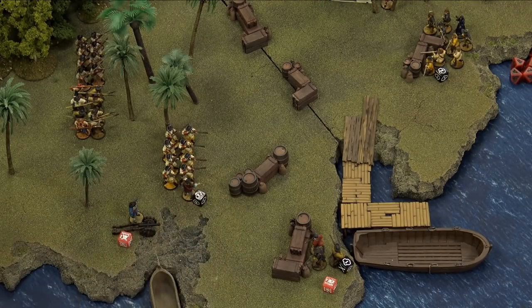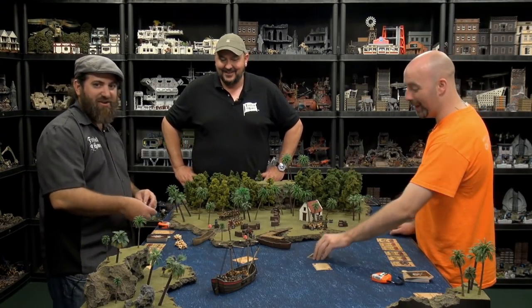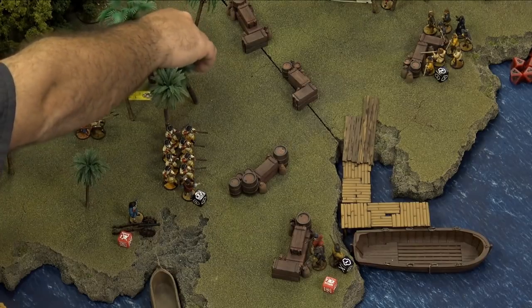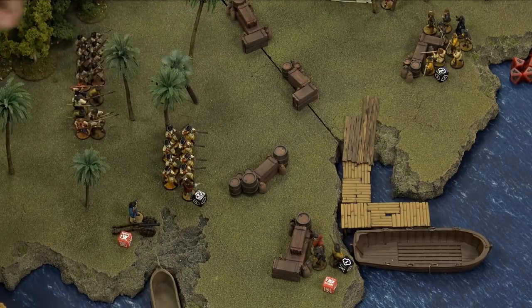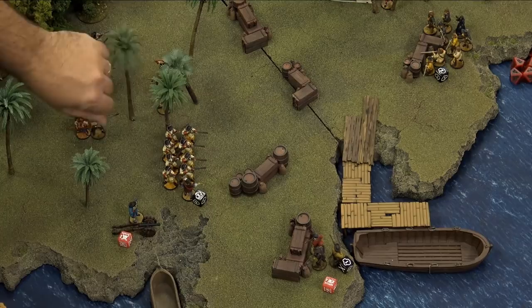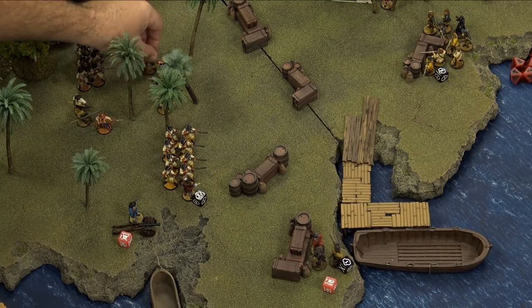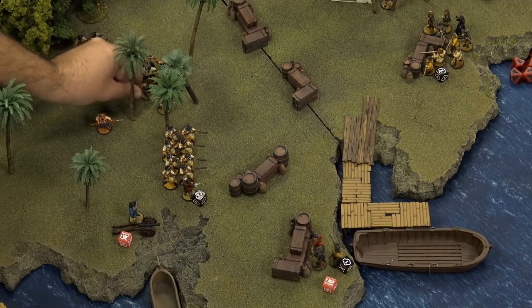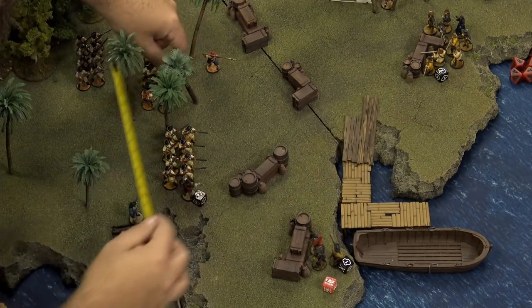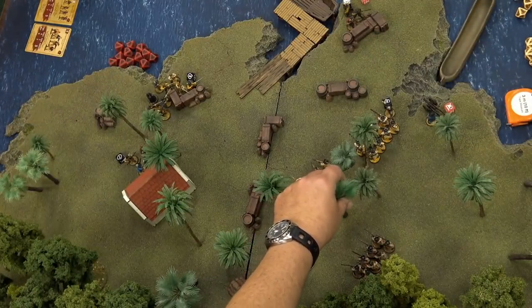On to the next card. Going with the diamond. My European pikemen move into the trees, getting good cover. Removable palm trees make it very convenient and flexible - sponge land terrain looks great and lets you be flexible with positioning.